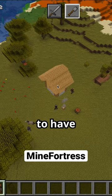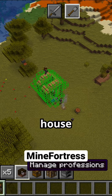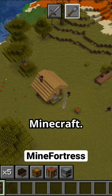Put a crafting table to have a craftsman in a village. When you have enough resources, you can build your first house and hire a forester. That's how you start in the Mineforters mod for Minecraft.